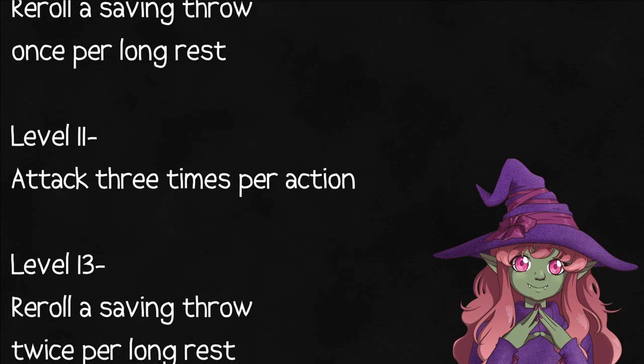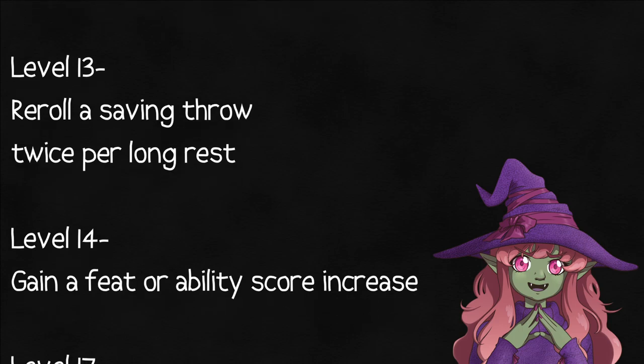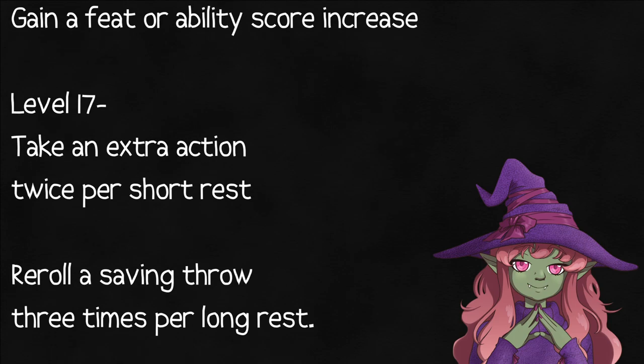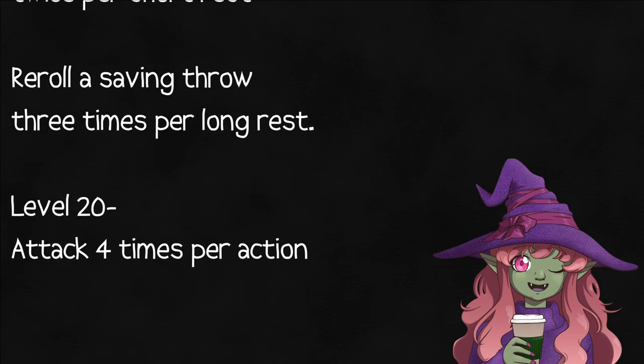At level 5 you can attack twice per action, three times at level 11, and four at level 20. At level 9, you can re-roll a saving throw once per long rest, or twice at 13 and three times at 17. Basic as a brick, but just as useful.